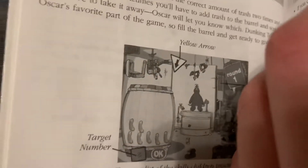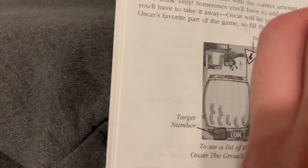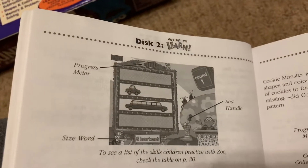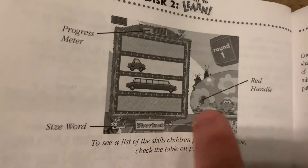The Progress Meter shows you how far you're getting. And then there's more stuff. In Zoe's game, what size is your prize? Kids play with all these different things and click on the red handle to get a size.